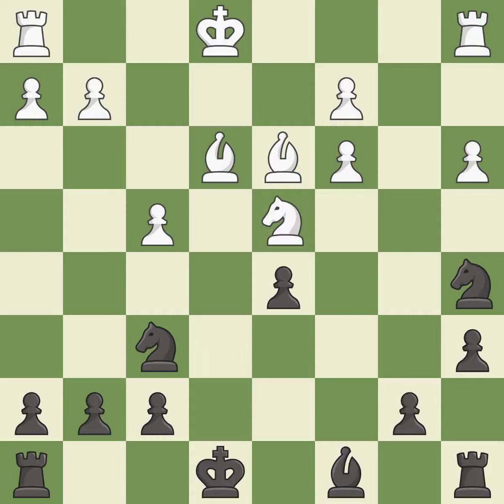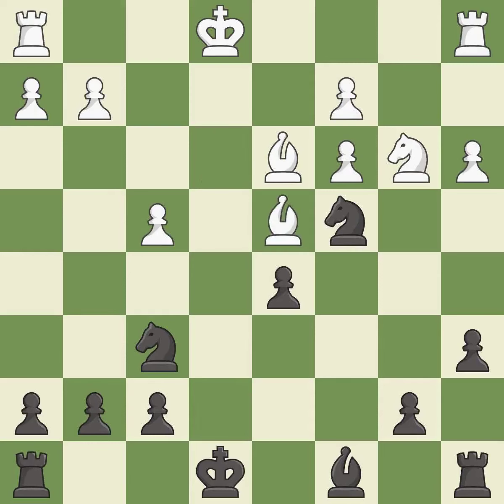Takes back. This offers to exchange pieces of equal value. The knight now occupies an outpost, a secure square in the opponent's territory. This move puts the bishop on a safer square. This takes an outpost, an active square where the knight cannot be kicked out by a pawn.